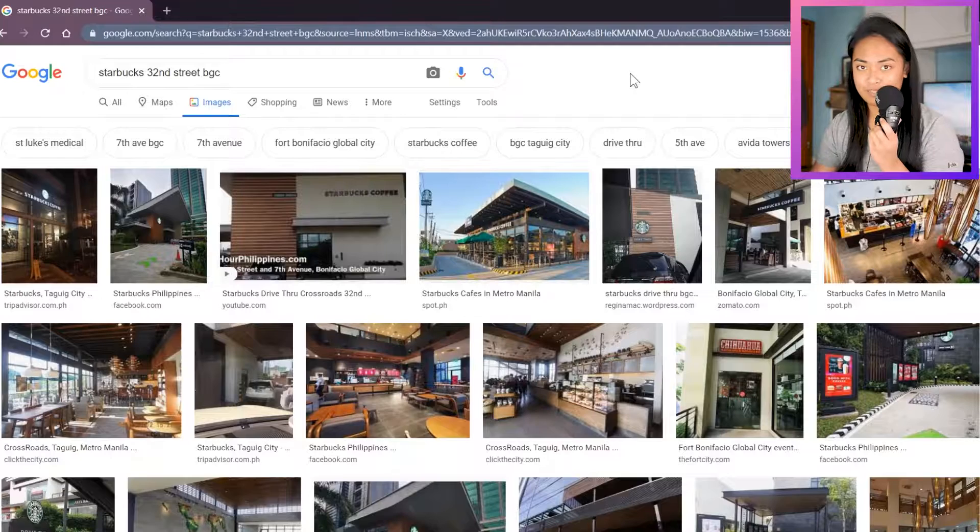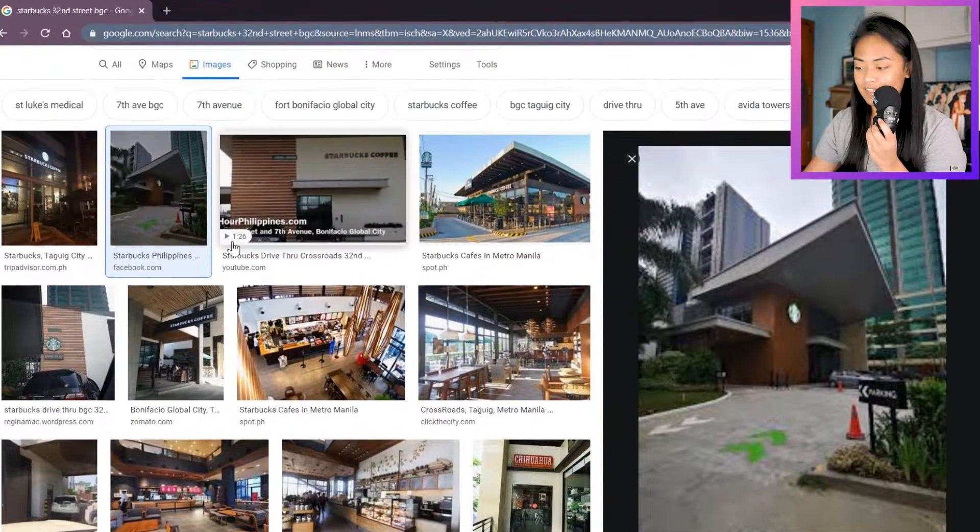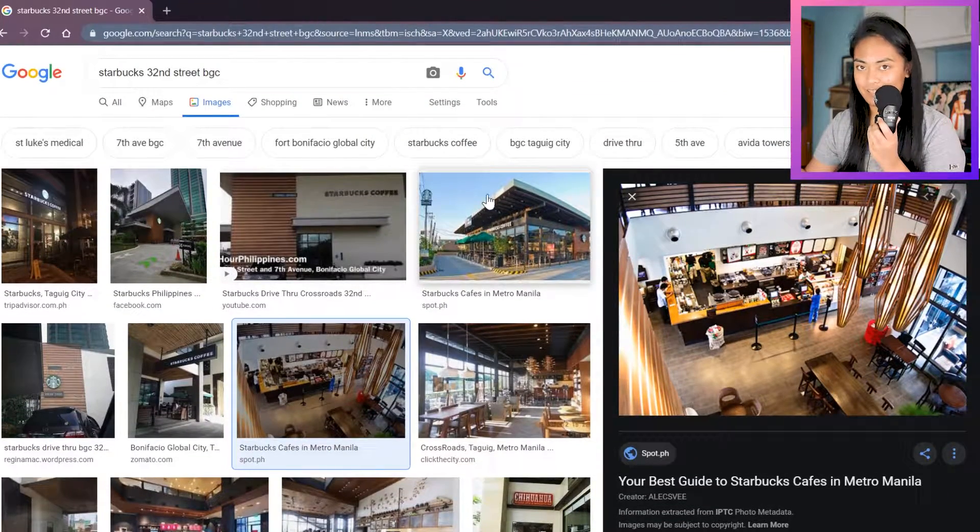Any of my IRL friends probably have an idea of what I'm about to show you. The Starbucks I've built is based off a real-life Starbucks in my hometown and I've uploaded it on the gallery. It's called Starbucks at 32nd, and this is the Starbucks it's based off of. It's a big one — two stories — and it seats around 100 people in the game.